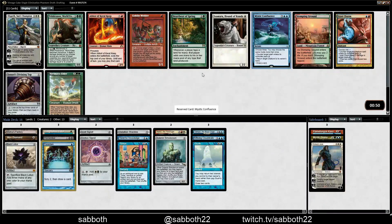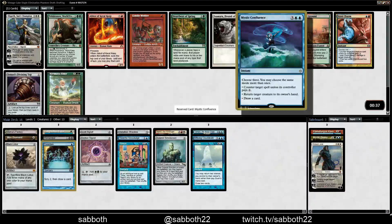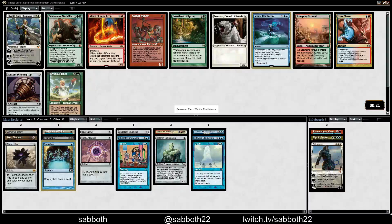Mystic Confluence — this is a Force of Will that you can't cast for free, but it has all these upsides of being able to draw cards and return creatures to their owner's hand. Or it's just five mana draw three, which is fine. If we were in some kind of green Storm deck, Heartbeat of Spring would be good. Goblin Welder could be good — it works well with Solemn. But we're going to be heavy blue, so Mystic Confluence looks like it'll be strong.